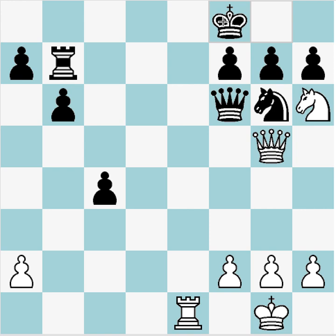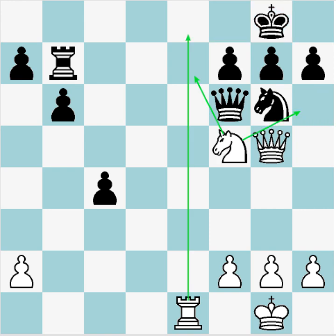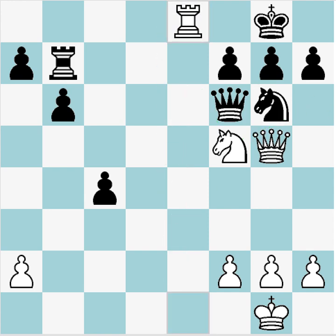So it looks like we're running into a wall after King f8. We're going to go back and look at our other candidate moves. We ruled out Knight e7, and Knight h6 doesn't look so great, so let's have a closer look at Rook a8 check.